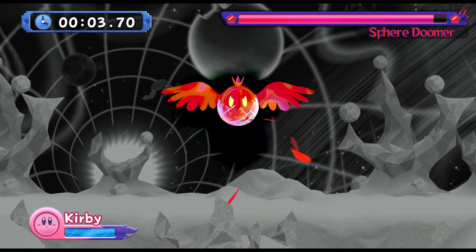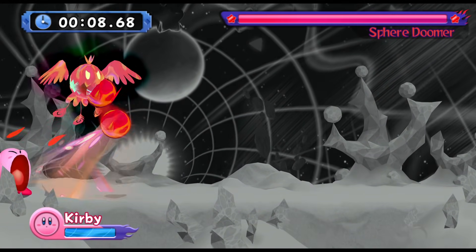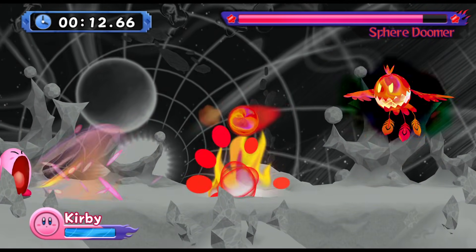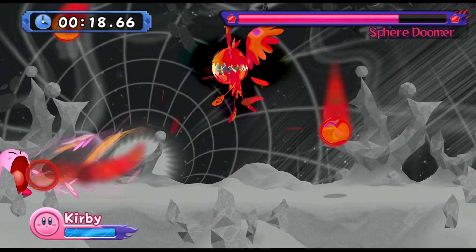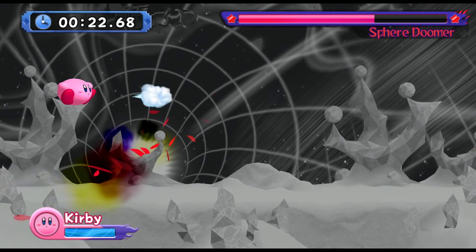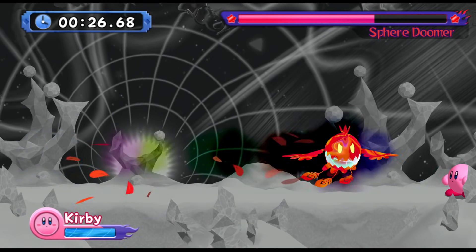Starting off, I decided to start with the Sphere Doomers. I reset multiple times to start with them first because they are by far the most annoying. Starting out with Fire — he's gonna launch out little fireballs at you from the beginning. Just stay over in the corner, hit him twice that way, and then he's gonna launch them out again. You can either hit him right there in that corner, or you can wait for him to dive in at you from the side, and then he's gonna come back down and slide right towards you. That's another good opportunity to hit him.